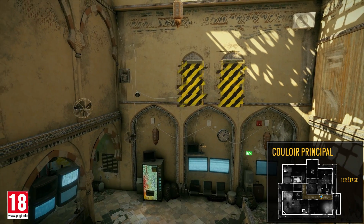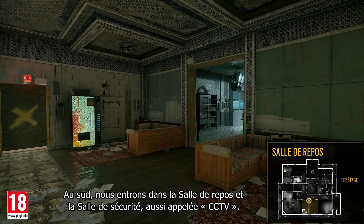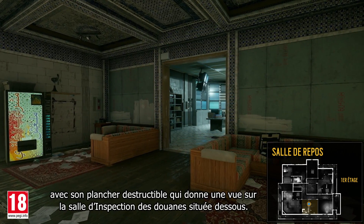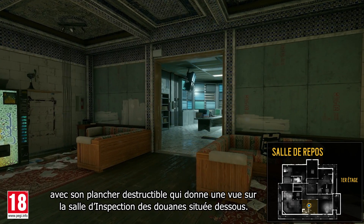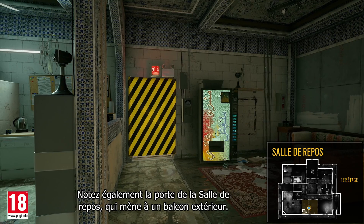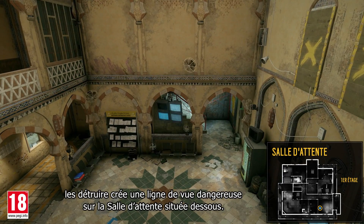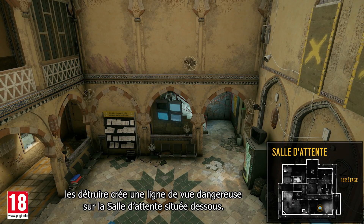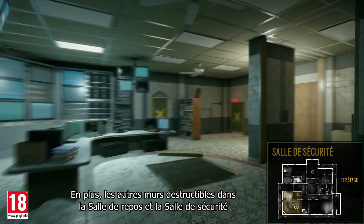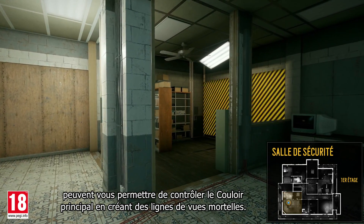Also note the windows across the gap. Moving south, we enter the break room and security room area, also called CCTV. This is one of the most important areas of the second floor, with its destructible floor providing a view into the customs inspection located below. Also note the door in the break room which leads to a balcony outside. You'll want to pay attention to the destructible wall sections — breaking them creates a dangerous line of sight into the waiting room located below. The other destructible walls in the break room and security room can allow you to control the main hallway by creating lethal lines of sight.